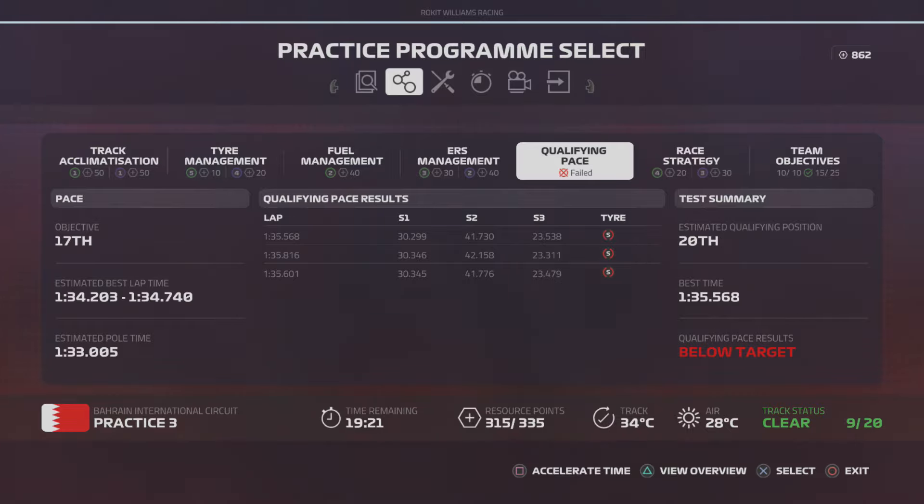This is F1 2019 Career Mode Road to Glory series with Williams Racing. It's episode number three, and we've gotten through most of the practice programs. One clear miss has been qualifying pace. I have very much found that race pace is good — medium tires, full fuel load, I can run well. Put on the softs, turn up the fuel mode, put it on hotlap — not so good.